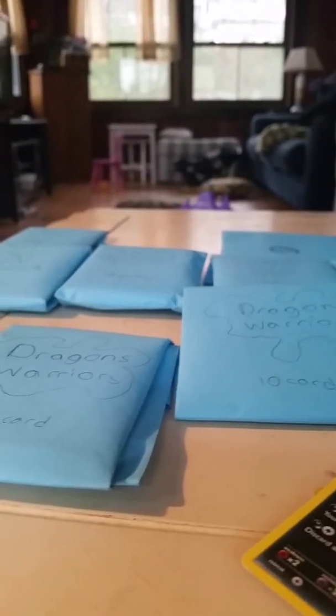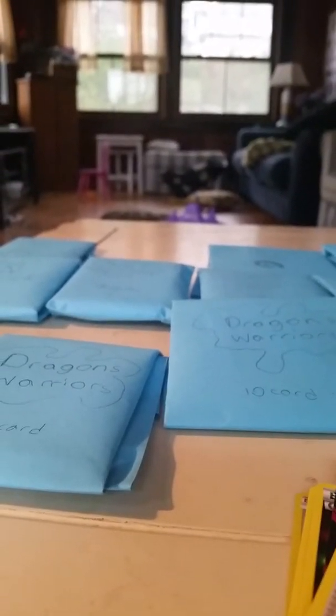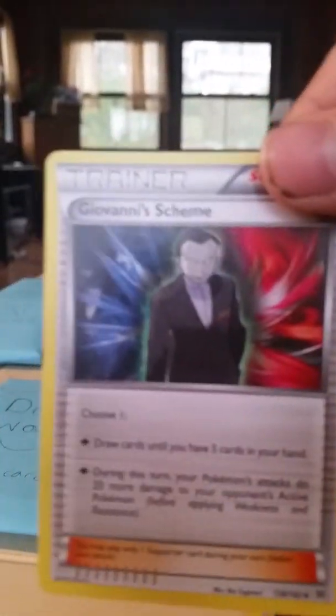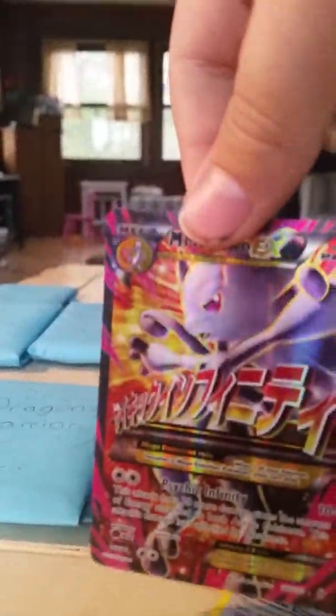These Mewtwo Origins packs — Psychic Pokemon are very common. You only got Zora. Giovanni's Scheme. Fischer-Man. Mega Mewtwo Y. Rainbow Energy. Double Dragon Energy. Deyonce. And Mewtwo.